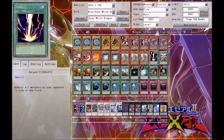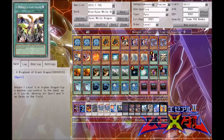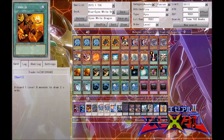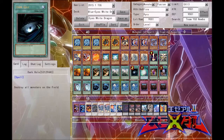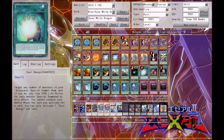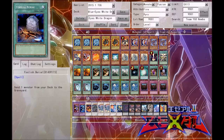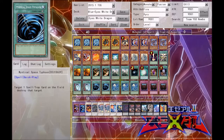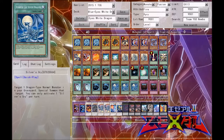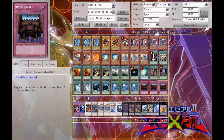Moving on to the spells, we got one Raigeki, one Wingbeat of Giant Dragon, two Trade-In, two Cards of Consonance, two Dragon Shrine, one Dark Hole, one Soul Charge, one Dragon's Mirror, one Foolish Burial, two Pot of Duality, two Mystical Space Typhoon, and three Silver's Cry. And for the traps, we've got three Royal Decree.